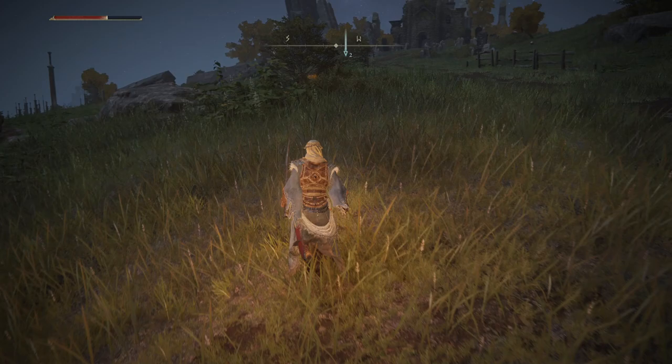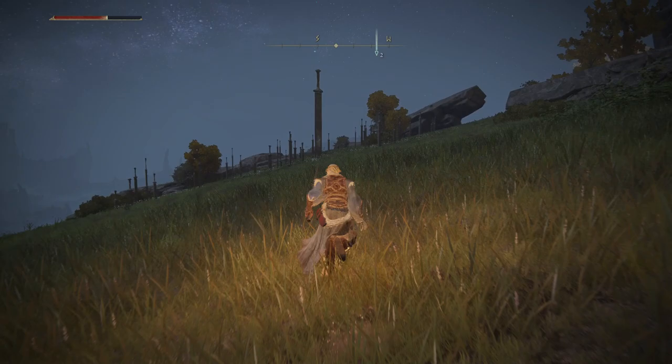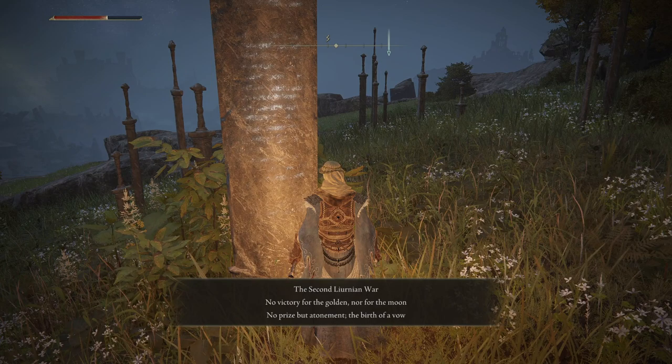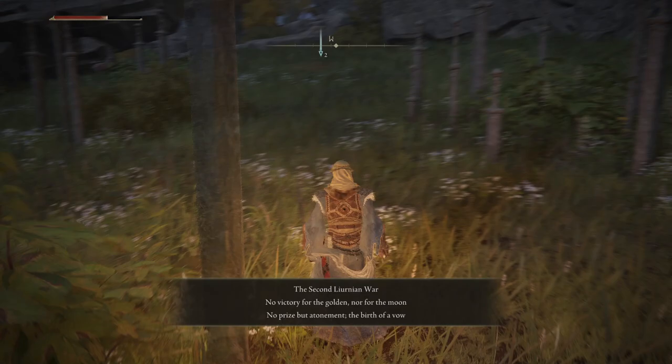Got a church up here. There's a site of grace up there. There is like a little sword over here. Let's read the story on it. 'The second Lyernian War. No victory for the golden, nor for the moon. No prize but atonement. The birth of a vow.'